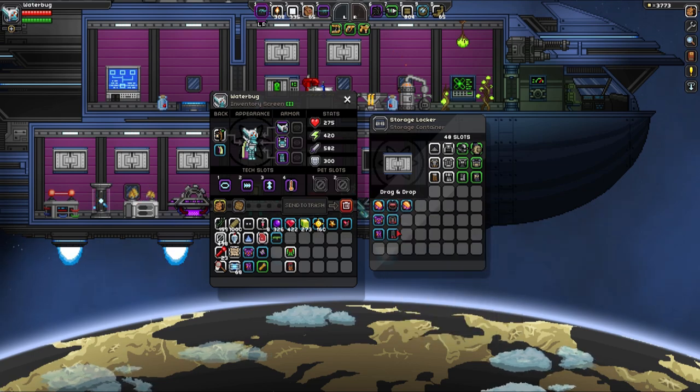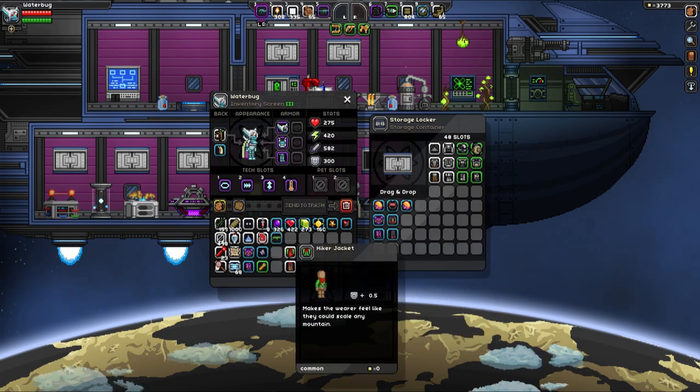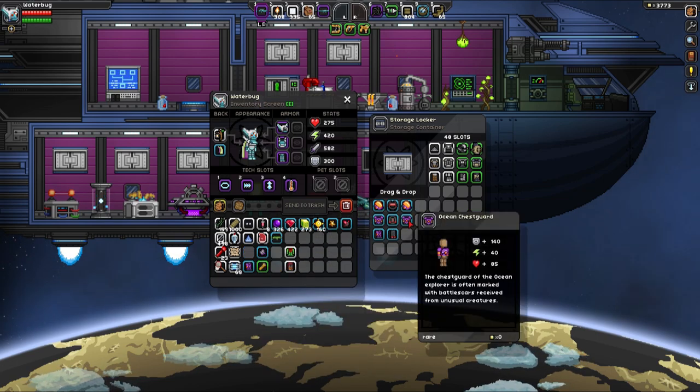So here's the blue set — we have two gray sets, two green sets, three blues, and then three epics — three purples.